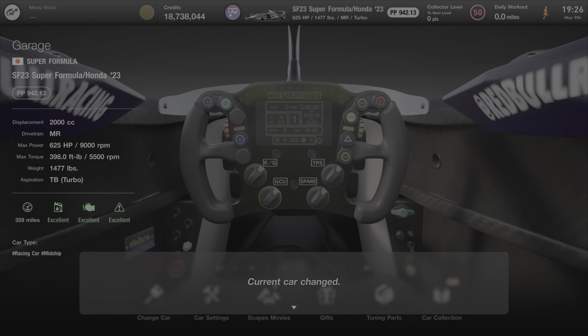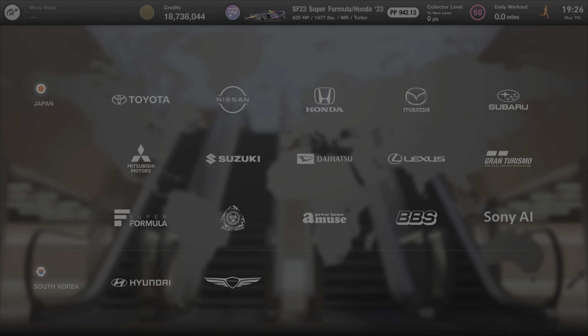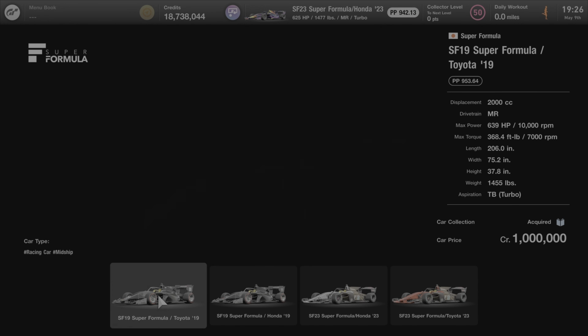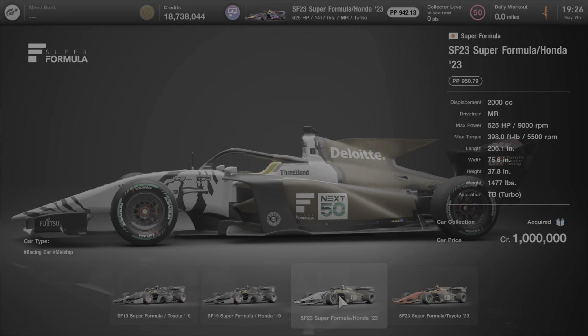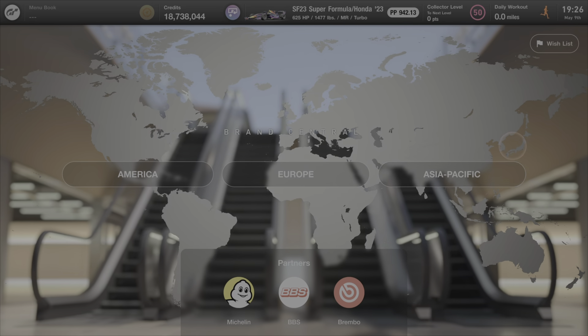If you don't have it in your garage, you need to go get it from Brand Central. Go to your Asia-Pacific region, go to Super Formula, click on there. Slide it over to the SF23 — get the Honda or the Toyota, it does not matter. I grabbed the Honda because VTEC, baby! We're going to send it in the SF23.